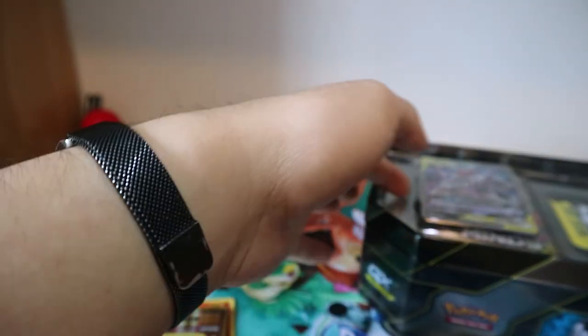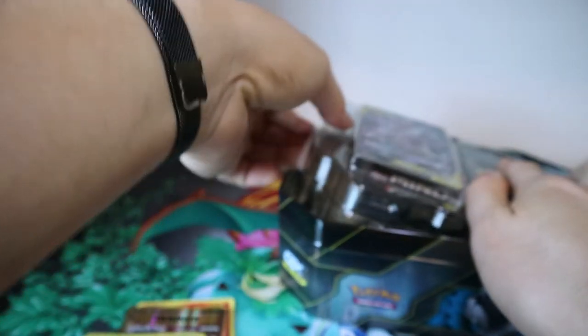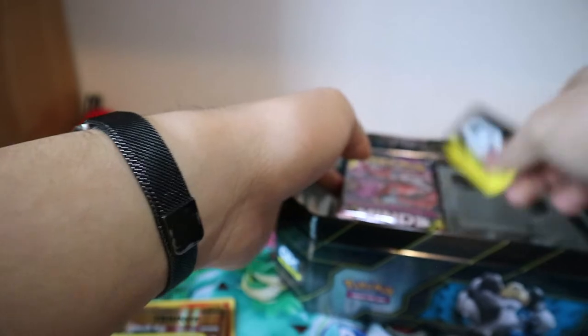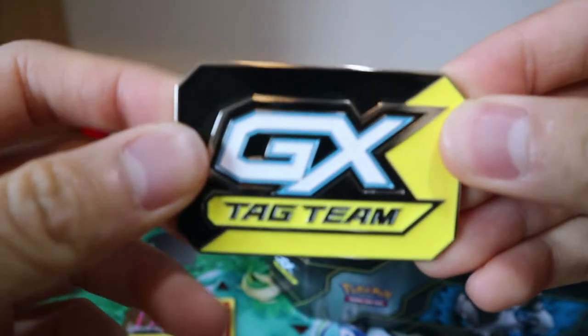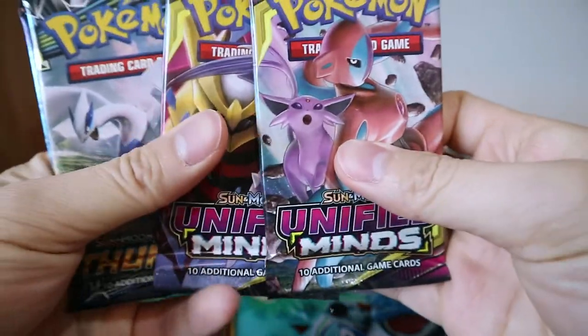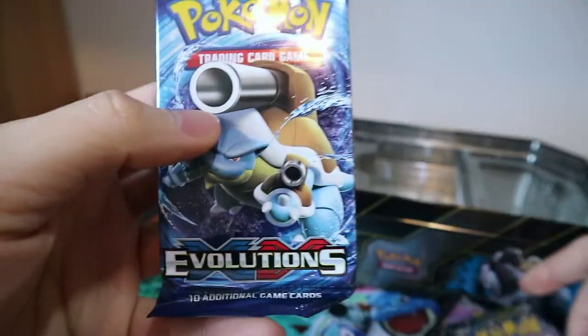We have a card here, and of course the GX tag team pin, nicely laid to the side. The boosters: we have a couple of Unified Minds — Unified Minds has been nice to us, praise be — Sun and Moon Lost Thunder, and Evolutions.